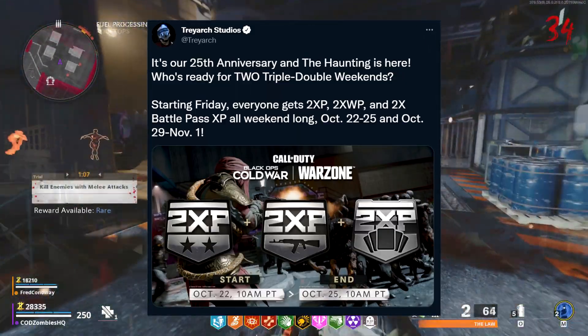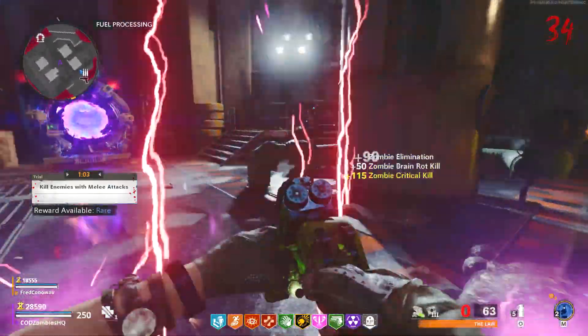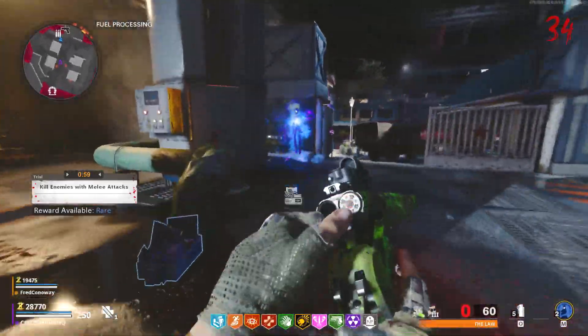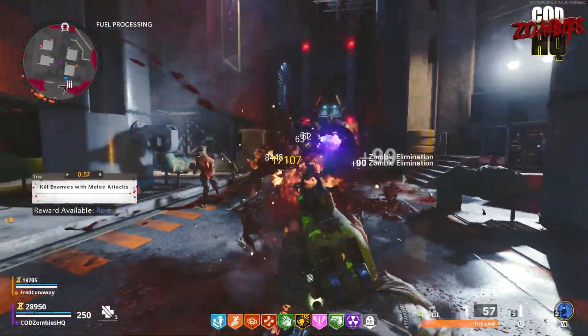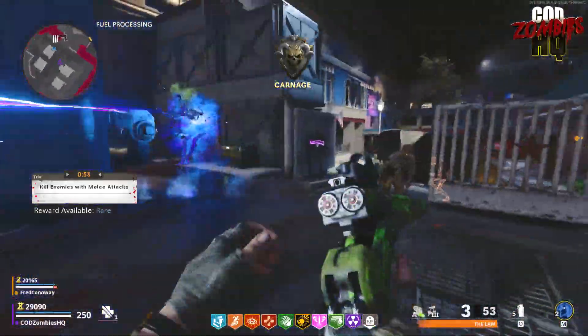The double XP weekends run from October 22nd to the 25th and October 29th to November 1st. The double battle pass XP is especially important if you intend to play Vanguard Zombies when it releases November 5th. You can earn a bunch of free items for Vanguard within the Season 6 battle pass that'll be useful when the game actually releases.